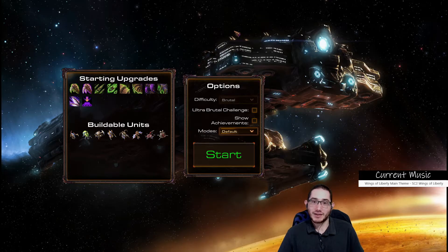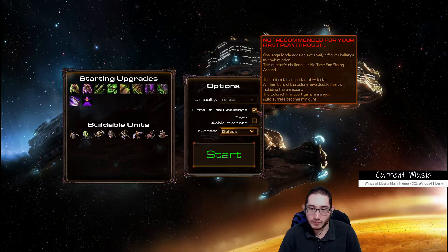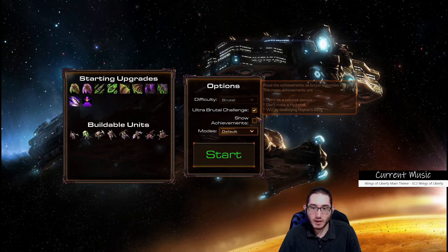This is mission five of the Wings of Liberty reversed custom campaign playthrough - The Evacuation. I get to play Zerg again. This was the Colonists and the Transport. The ultra brutal challenge: the colonist transport is 50% faster, all colony members have double health including the transport, the transport gains a minigun, and auto turrets become miniguns. It sounds like the colonists are just going to be harder to kill.